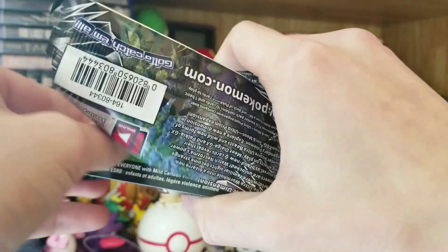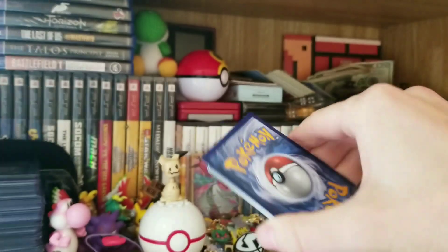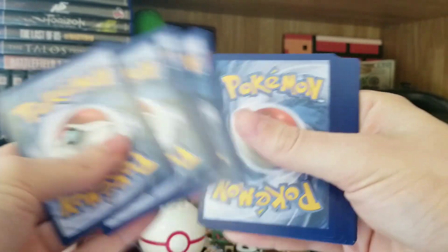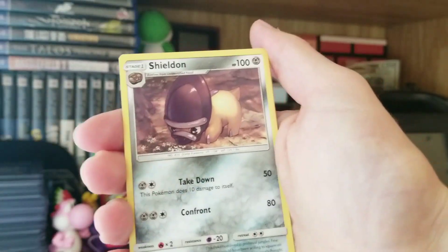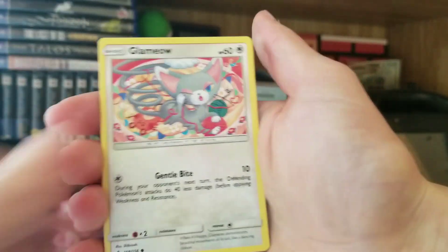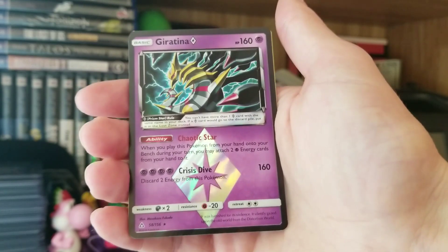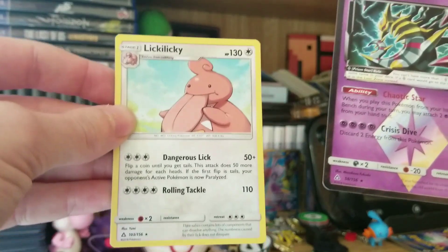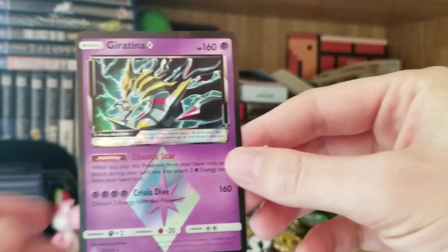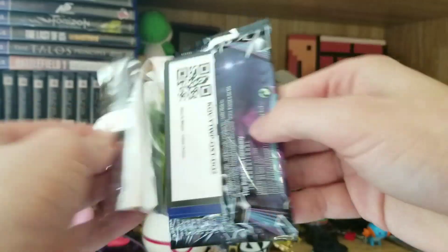Up next we have this totally-not-already-opened Leafeon pack to go through. There is the code card, right side up, right side wrong, turn it around — one, two, three, four, again. Alright, get through this fast because we already know. We know Lopunny is cute, but not in that way. We have a Glameow, Snover, Magnemite, Murkrow, a Reverse — oh, that's not a Reverse, it's a Prism Star — Giratina! Wow. And at the end, we have a Lickilicky. Don't Lickilicky my Giratina, please. Look at that — so many Prism Stars! Wow. That just opened like butter, almost like I already opened it.